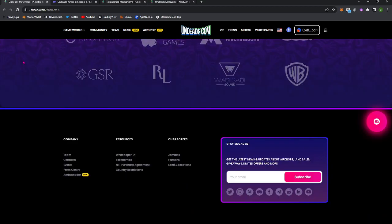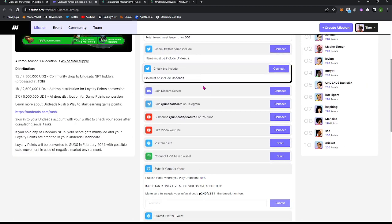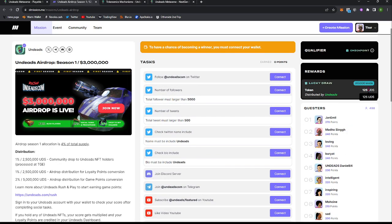I'm going to try to make this video as short as possible. We're going to jump right into the airdrop that's happening. If you go over and participate at the missions page for Undead, there are 20,000 slots available to participate in this community airdrop. You participate in any number of the items listed and meet the criteria, and you get awarded points that will be converted to UDS tokens.